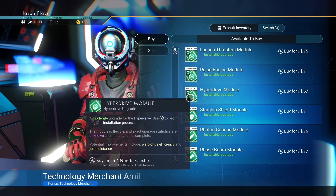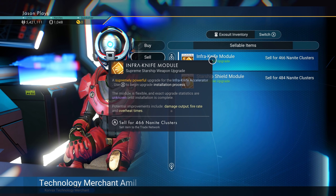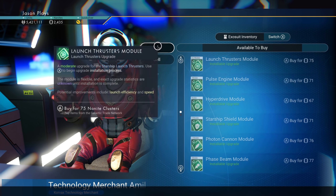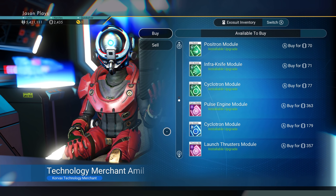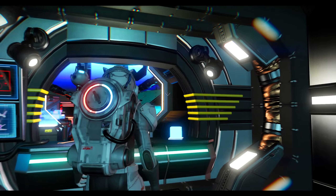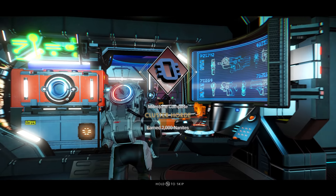Go to purchase first, but you can always switch it to sell. There we go. Now we're going to see what we can buy here. Nothing — he doesn't have any S-class upgrades. But we got our cluster hoarder for 2,000 nanites. I'd say yes.